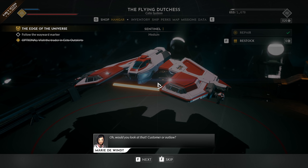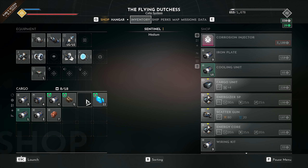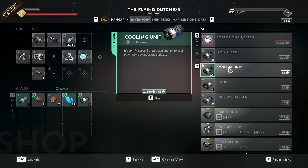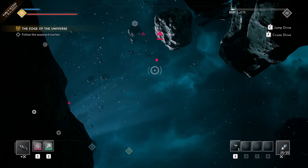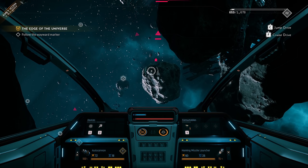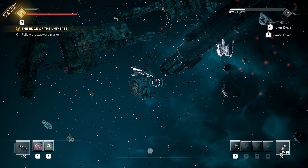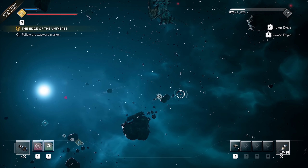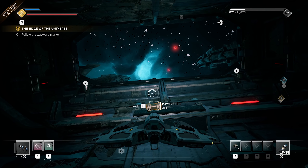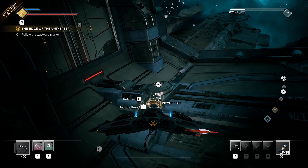Would you look at that — customer or outlaw? We have a shop menu now, so we can sell some stuff we don't need. And we can buy things like corrosion injectors — different devices for 3,100 credits. We can also go into different camera views. If you want to get really into the action, you can go into first person view, or completely remove the hood and be in full first person.